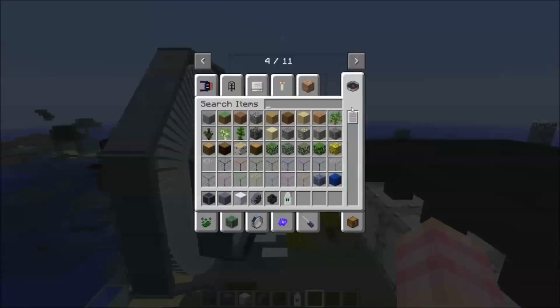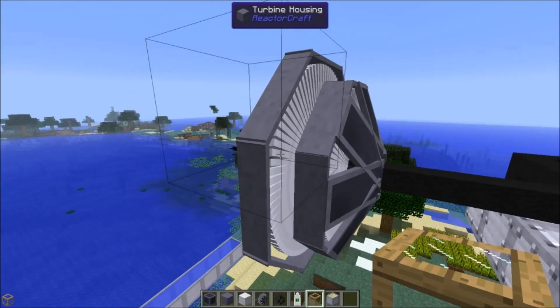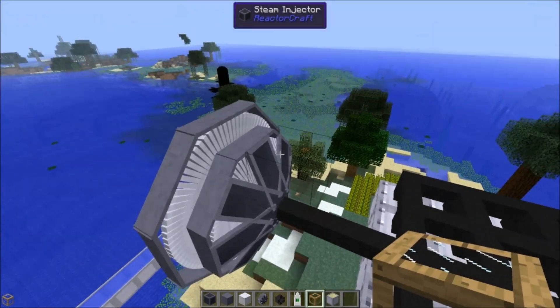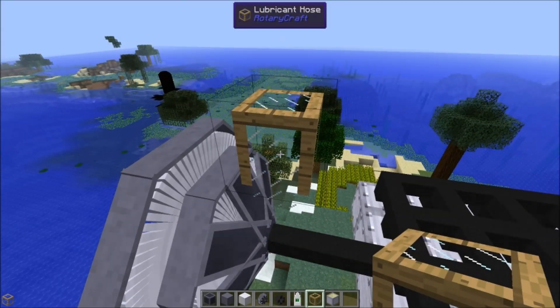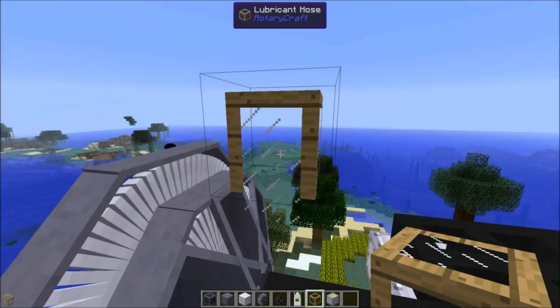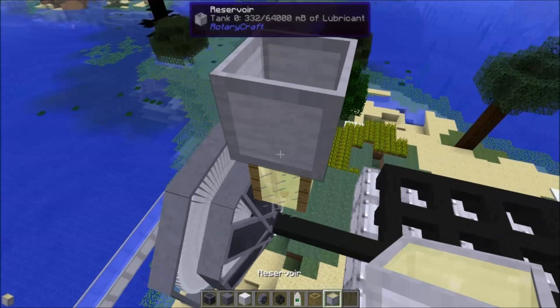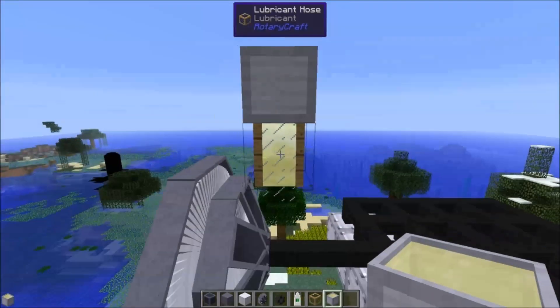Worth noting that just like the regular turbines, this thing does require a lubricant. The way you put lubricant into it is right here where the steam injectors are — you place a lubricant hose against the steam injectors, and even though you can't see it, it does connect. You can put lubricant in there and it will go into the turbine. It might look a little funny, but this is how you need to do it.